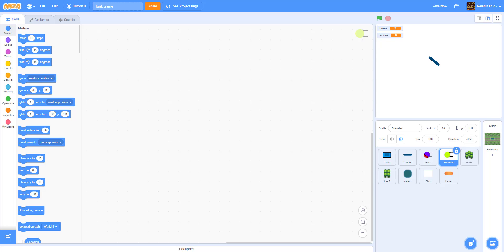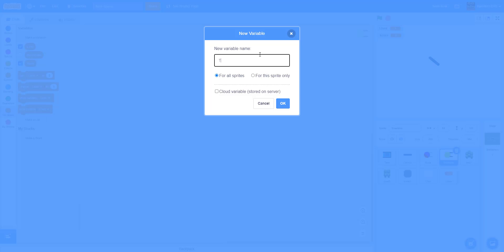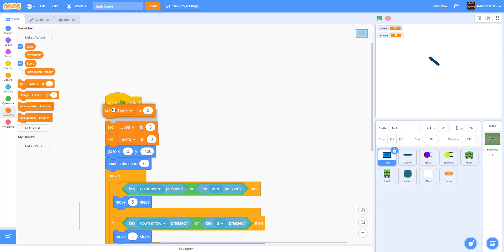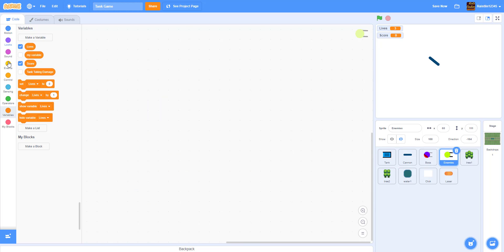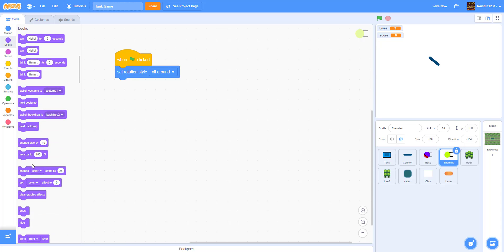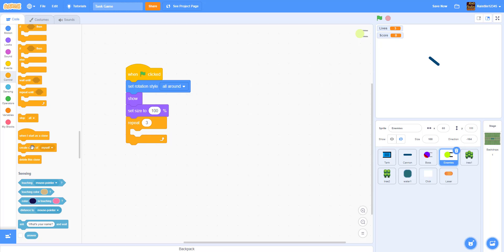Now let's code the enemies. First, go back to the tank and create a new variable called "tank taking damage" for all sprites — hide it. Inside the tank, set tank taking damage to "n" (no) at the start. Inside the enemies sprite, on green flag clicked: set rotation style to all around, show, set size to 100, then repeat three times creating a clone of myself, then hide.